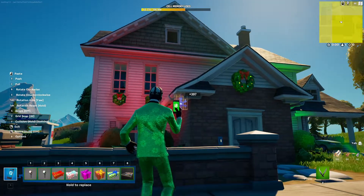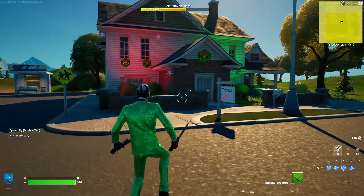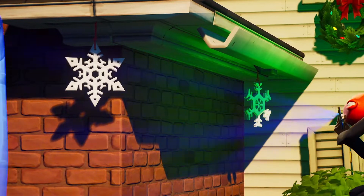Now, grab some snowflakes from the holiday prop gallery and put them around your house. These are harder to place, but they look really good if you can place them.